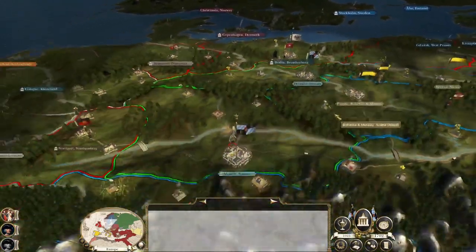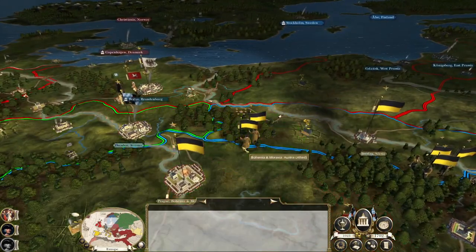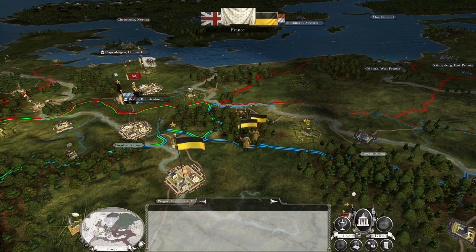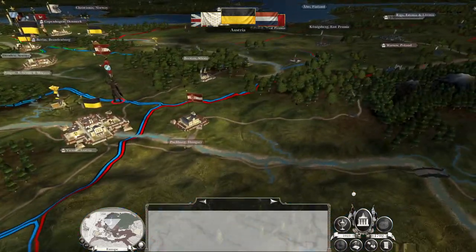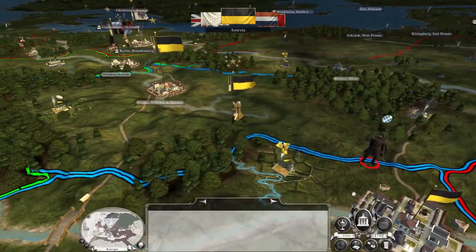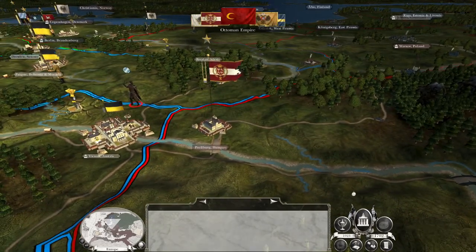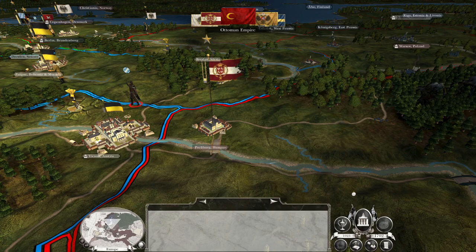I'm tempted to wait a turn to see if any Austrian troops head this way and see if we could draw them into conflict. Let's hit end turn — a bit of a gamble because Hanover is just getting stronger. The main concern now is going to be Württemberg. They're sending their troops back to Hungary — not great. I think we've lost the strategic advantage against Berlin until we get fire by rank, so now we need to focus on Württemberg.